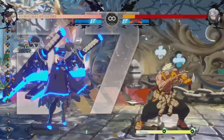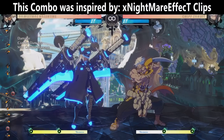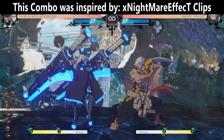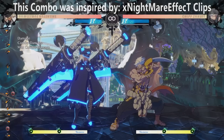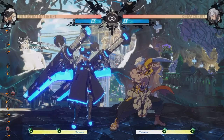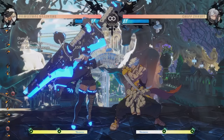Now it's time for the slightly more difficult combo. For this one, you can't be mid-screen — you've got to be a little bit closer to the corner, but not exactly in the corner. About halfway between the corner and mid-screen is ideal. You can be a bit further than that, but it requires a lot more running in the middle of your combo, and that just complicates things. So right about where Ramlethal is standing right now is where you want to be.